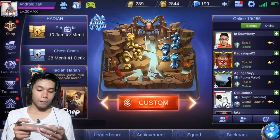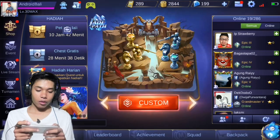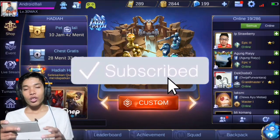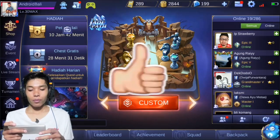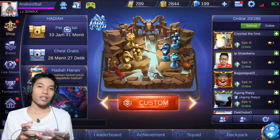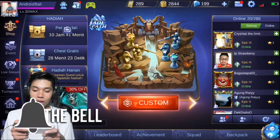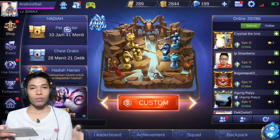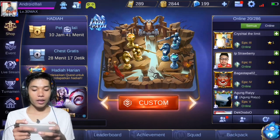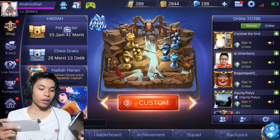Di sini ada bug dari hero Fasyah, salah satu hero yang paling banyak ngebug. Kalian bisa kombinasikan bug nya dengan Johnson, jadi kalian bisa keliling-keliling map yang terlihat sangat kecil pakai Johnson. Untuk bisa main sama Johnson, kalian perlu mengajak teman kalian.